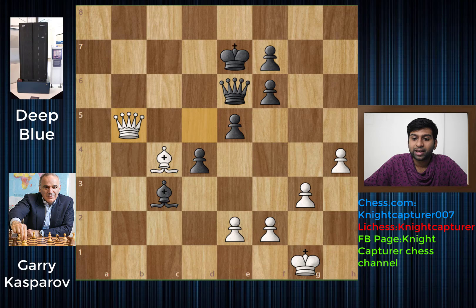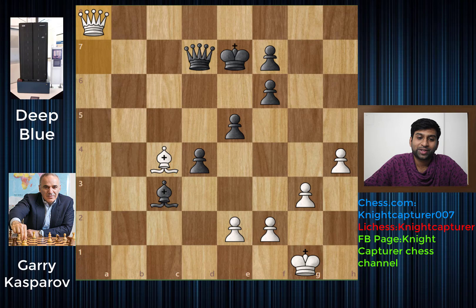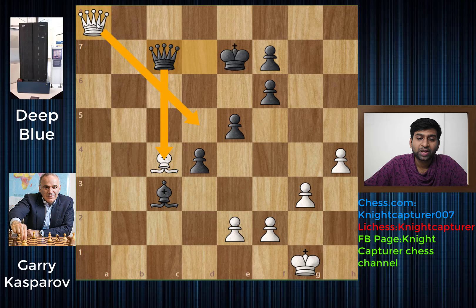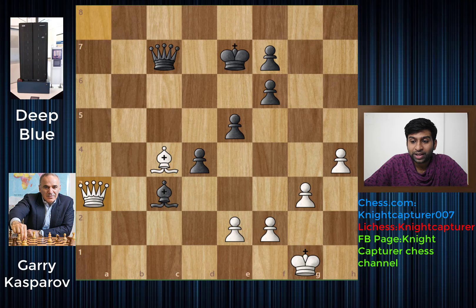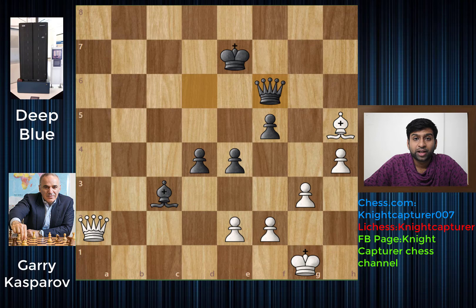We have queen to b5, declining the trade, and now queen to d7, queen to c5 check, queen to d6, queen to a7 check, queen to d7, queen to a8, queen to c7 - the only thing black wants to do is either attack this bishop and ask white to defend it, or put the queen between the king and the white queen to get the queens off the board. We have queen to a3 check, queen to d6, queen to a2, and now f5. Finally the queen is behind this bishop, and now Kasparov captures - bishop takes f7, and now e4, bishop to h5, and now queen to f6.